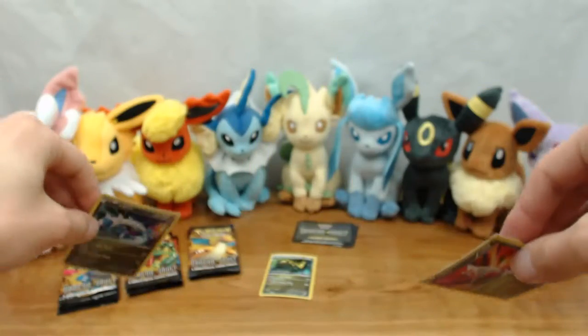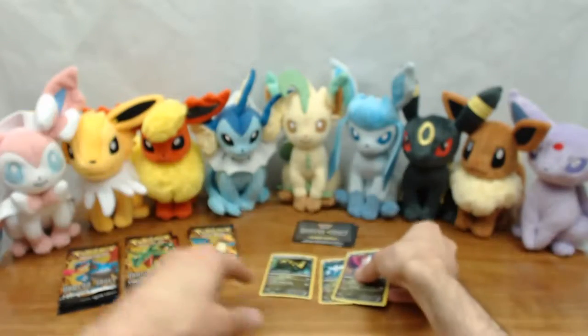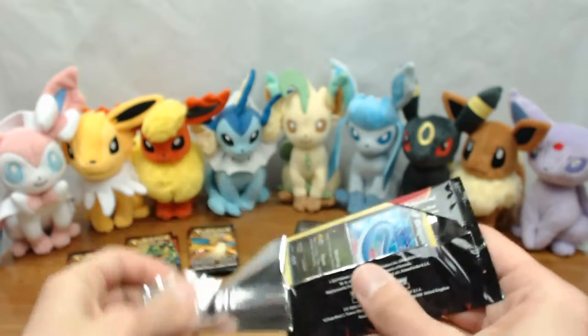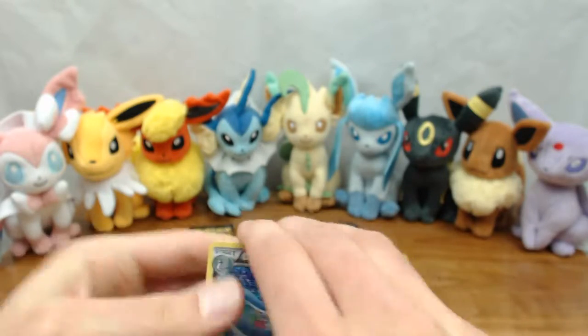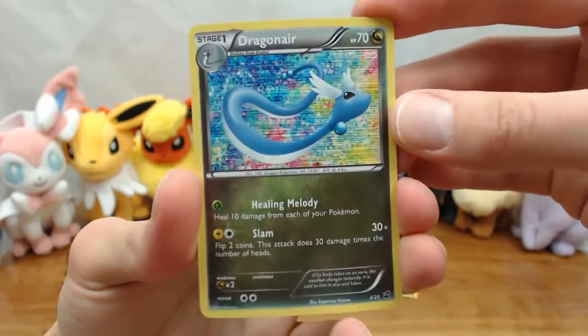Since each one of the promos has five, we have a decent chance of completing the set depending on how good our pulls are. Let's go ahead and start with stack number one — we'll do Salamence and see what we can get from this. Right off the bat we have a Dragonair. The artwork on that is really good.